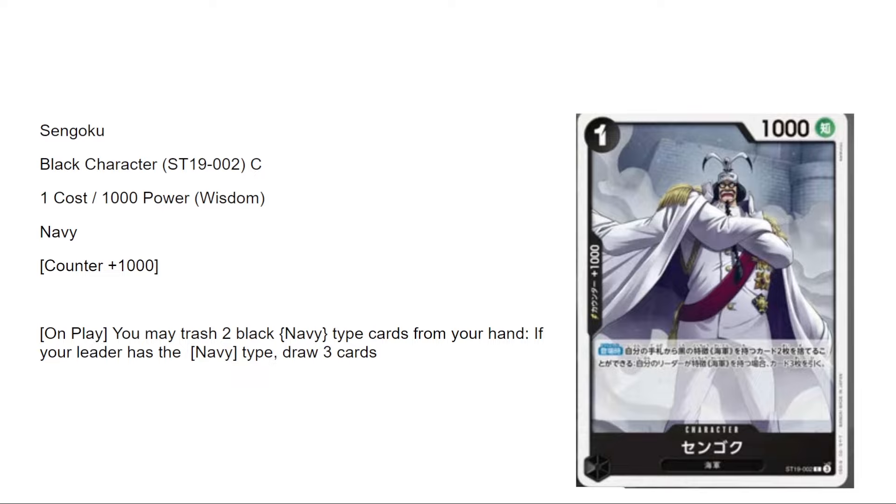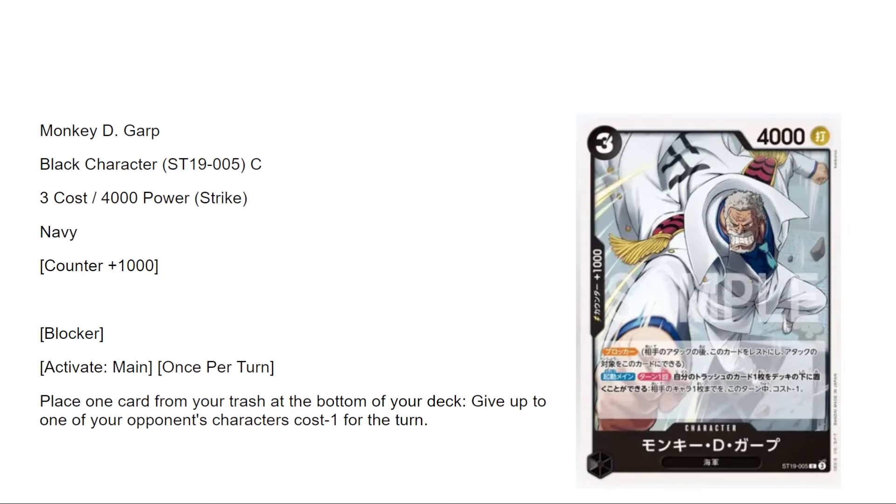Sengoku — on play you may trash two black Navy cards from your hand. If your leader has the Navy type, draw three cards. You do have to specifically trash Navy cards, which brings this down slightly — you have to play the full Navy package. But he replaces himself and you draw three. I give this card a six out of ten.